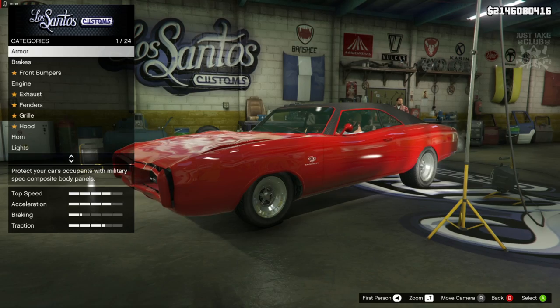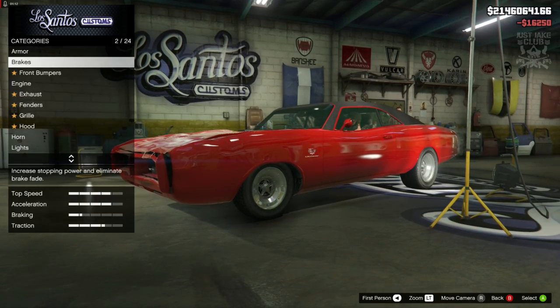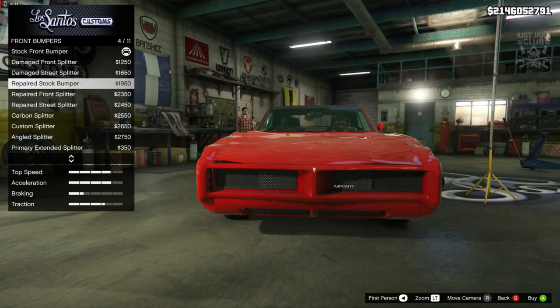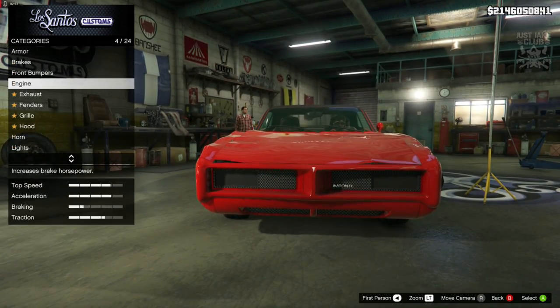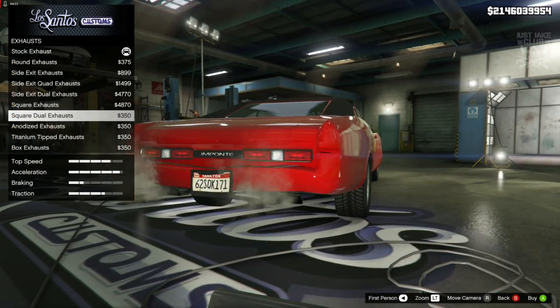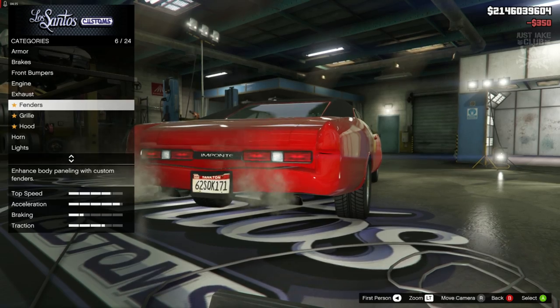As always we are going to start this build with 100% body armor. Then we're going to go to the brakes and grab the race brakes. For the front bumper, we're going to go with this repaired stock bumper. Then we're going to go to the engine and get the level 4 engine upgrade. For the exhausts, we're going to go with the square dual exhausts.